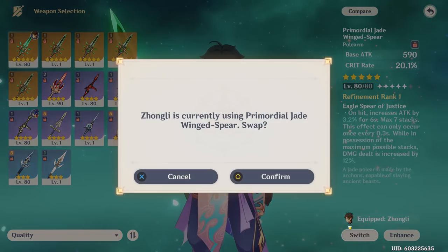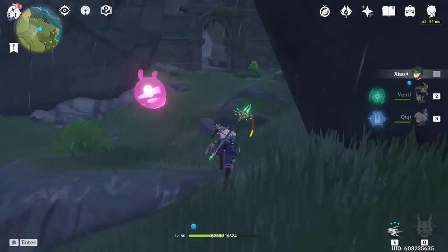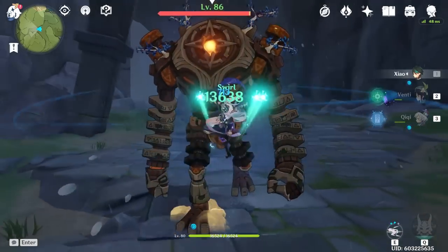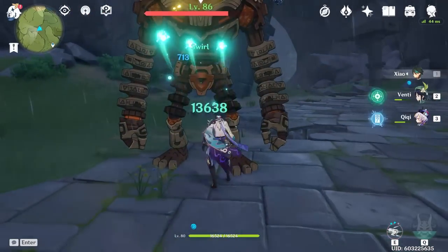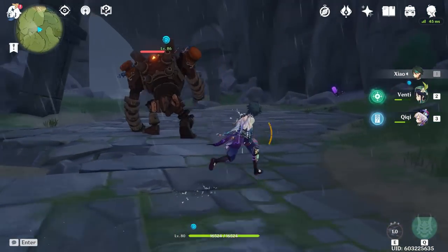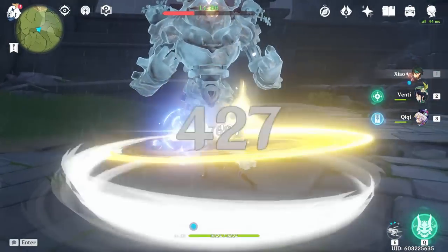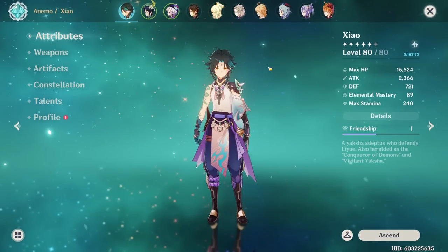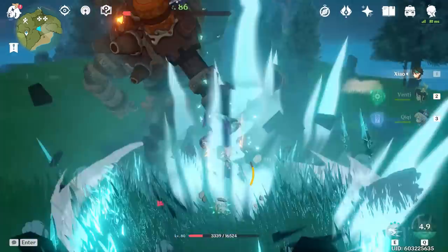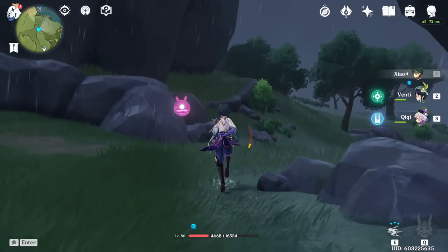Lastly, the Primordial Jade Spear — for players who have it or are willing to pull. It's level 80, refinement one. Testing at zero stacks: basic attacks hit 301, E hits almost 14k. You can see the passive stacking up — the E goes up to 17k as you use multiple E's. At max stacks, attack reaches almost 2400: E hits 17k and basic attacks hit 368.